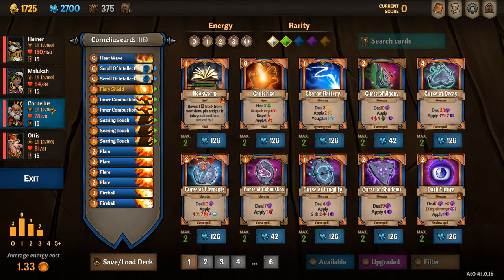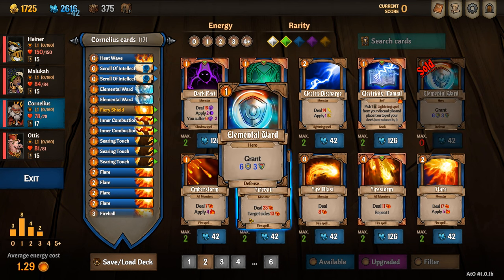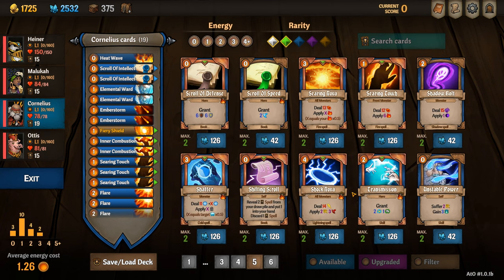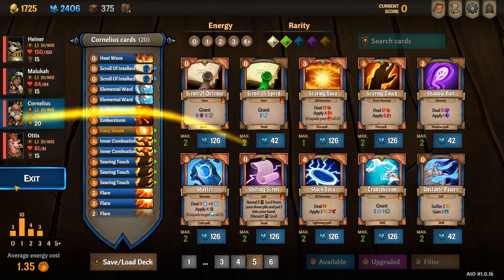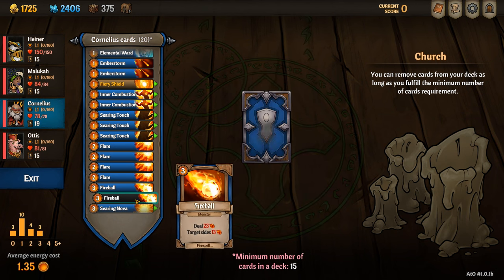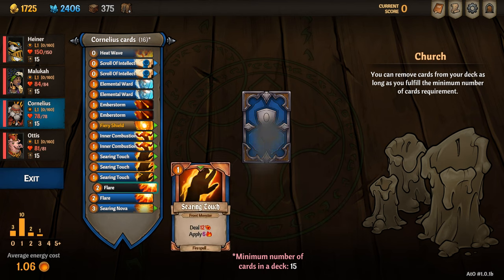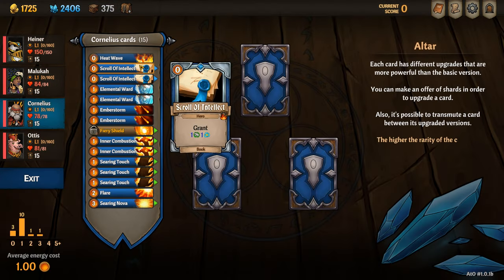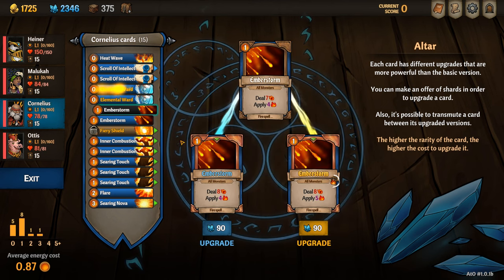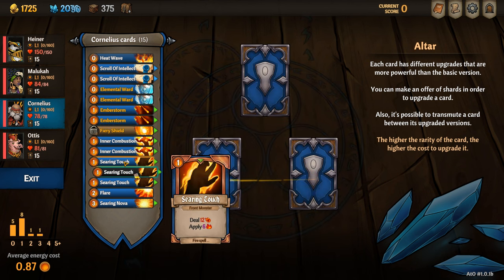When building Cornelius as a damage dealer I like to add two elemental wards, because insulate will help minimize the damage I take from burn since I'll be adding loads of burn stacks to myself. I also grab two ember storms and a searing nova. The idea is to maximize burn stacks on myself and pass them over with searing novas and inner combustion. I therefore remove two fireballs and three flares. When upgrading cards I upgrade the two elemental wards so they burn, both ember storms so they burn, and all of my searing touches to put on vulnerable stacks as well. I try not to spend too much more than this because I'm already spending quite a lot of shards on this character.